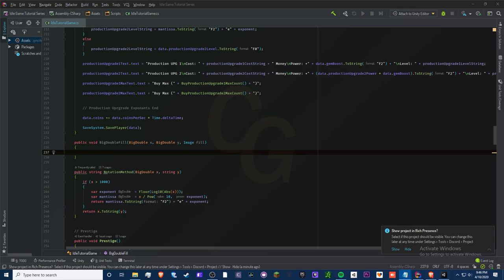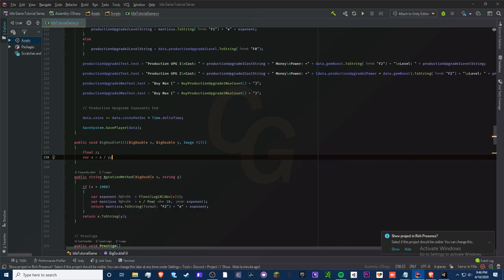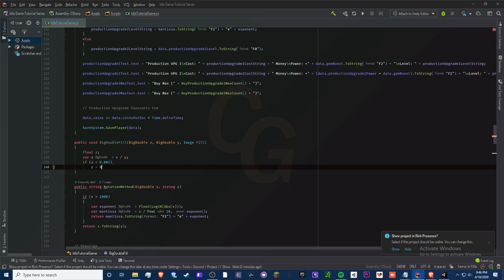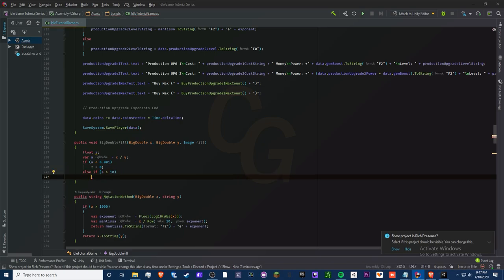In here we need to convert the two BigDoubles into floats so we can get the fill to work — I've explained this in the past. We type 'float z', make another float variable 'a', and set it to x divided by y — that's our percentage, basically a var percent. If a is less than 0.001 we effectively round to zero, because you can't see that tiny a sliver on a progress bar.